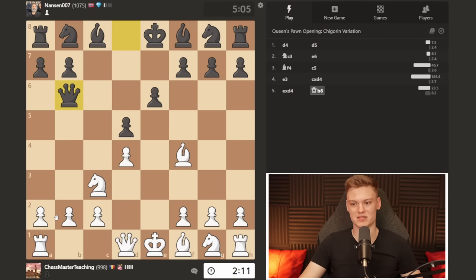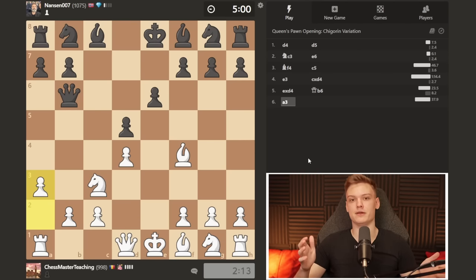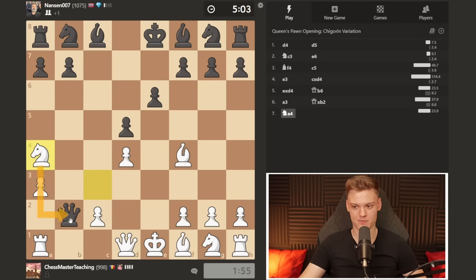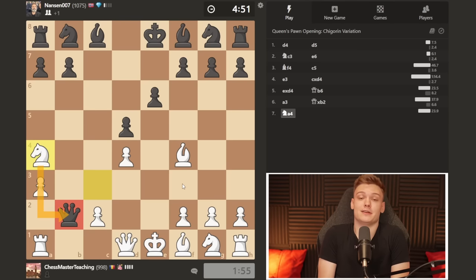A lot of the times when this happens you can play a3, and I promise you're going to be winning millions of games just because of this idea alone. Black players are going to be very curious — they're thinking, 'the bastard didn't notice I was attacking his pawn, I'm going to take.' Now pause the video and try to find the winning move for white. The point of a3 was recovering b4 so there's no more queen check, and now we just want to play the knight. Notice how nicely we have trapped the opponent's queen — it's like setting up a little cheese, and the little mouse enters the trap.